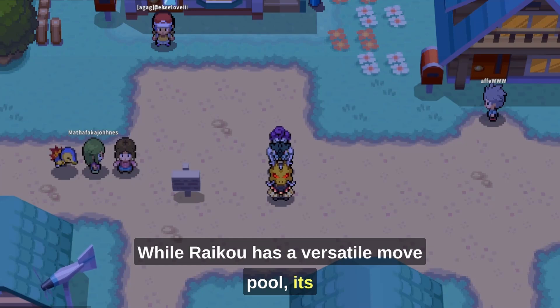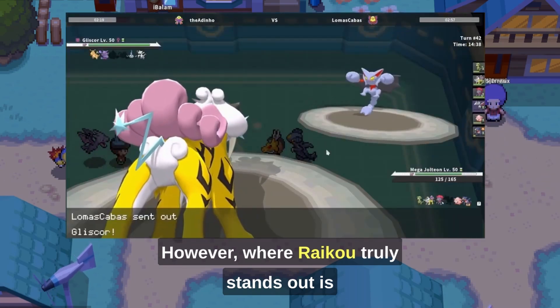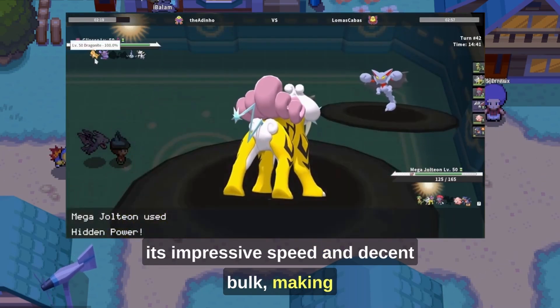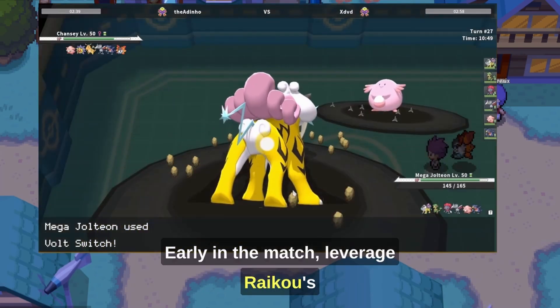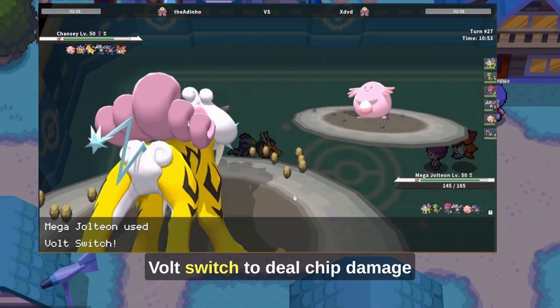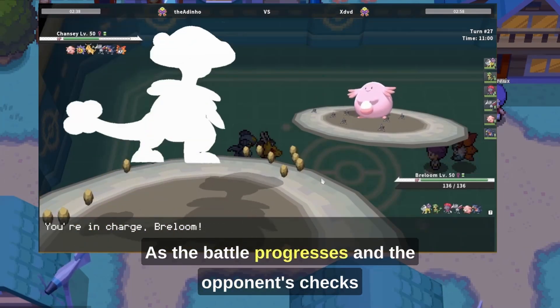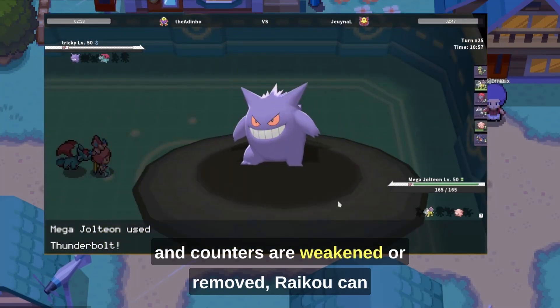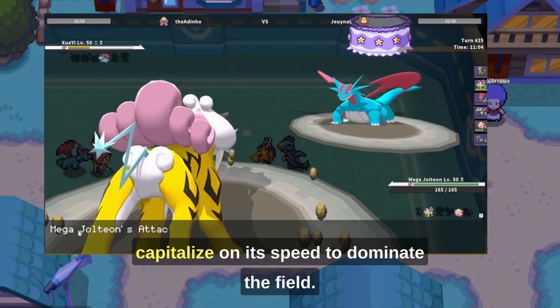While Raikou has a versatile move pool, its consistent moves generally don't hit with overwhelming power. However, where Raikou truly stands out is its impressive speed and decent bulk, making it excel as a late-game sweeper. Early in the match, leverage Raikou's Volt Switch to deal chip damage and position teammates for strategic advantage. As the battle progresses and the opponent's checks and counters are weakened or removed, Raikou can capitalize on its speed to dominate the field.